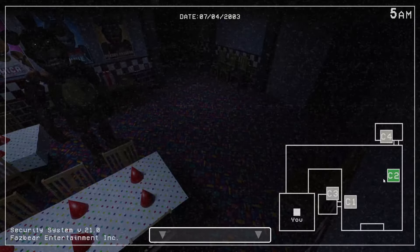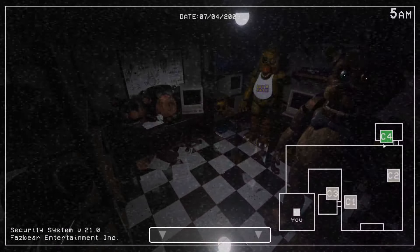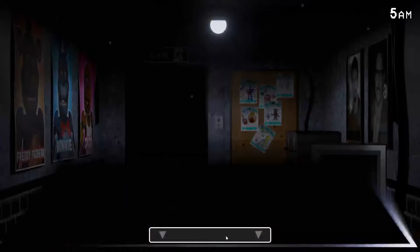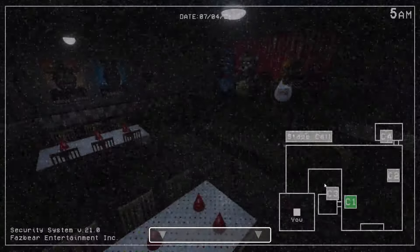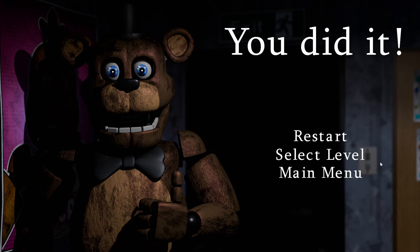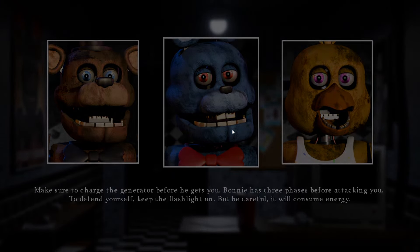We're almost done with this one. Let's try and beat it, then we can get the jump scare. Chica is — whoops, I was about to press the wrong thing. Chica's level, I was gonna say, isn't half bad. It's just more so trying to figure out all the spawn spots of the cupcake. I was kind of reminiscing on the FNAF 2 music there. Okay, let's try Bonnie's.